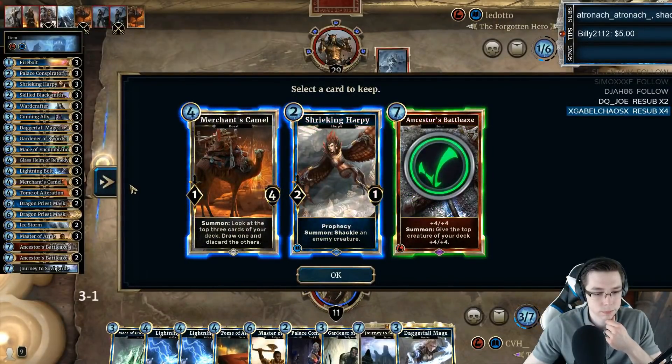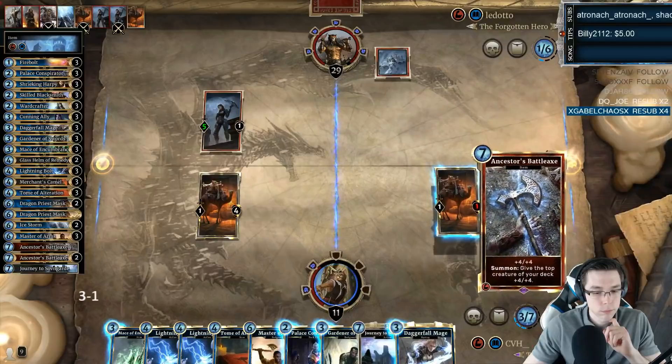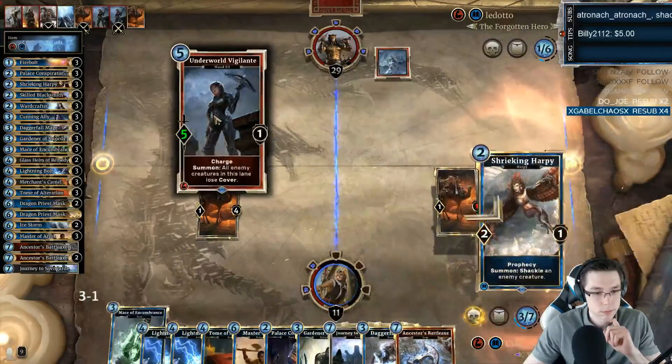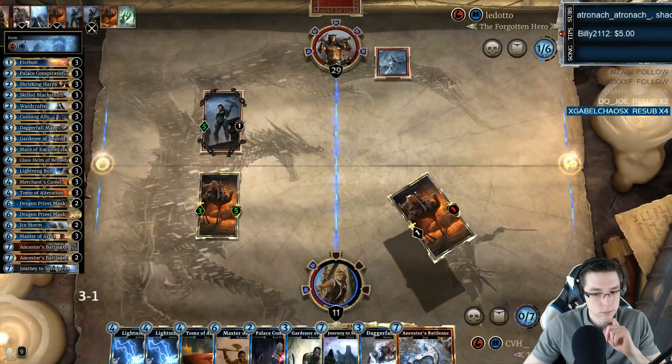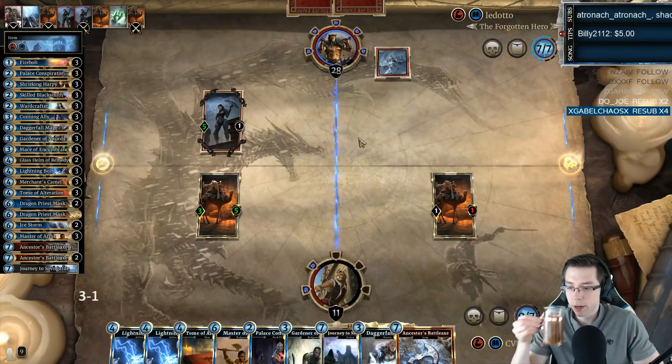Now I gotta take it. That's what's annoying — because I milled the Helm, and I probably shouldn't have milled the Helm. That's alright. I'll stop him at 28, because then the Helm will come and give him a card, possibly.